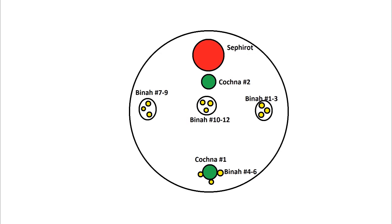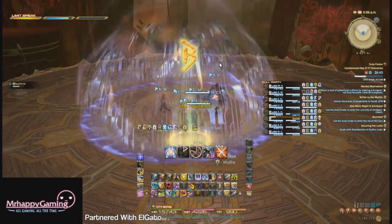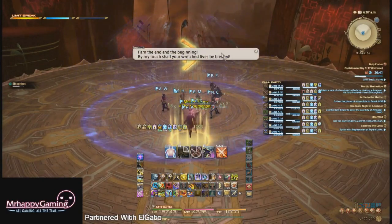For kill order, you can kill Binas one through six, then Kochna number one, then Binas seven through twelve, then Kochna number two. We actually did it the opposite way, so either way works, but killing the Binas first should be more manageable. Just remember to watch the Binas tank's health when a Kochna dies, and try to keep everyone's health at high values, especially when a Kochna is about to die.